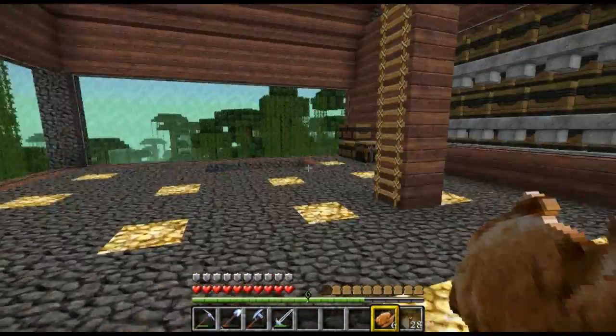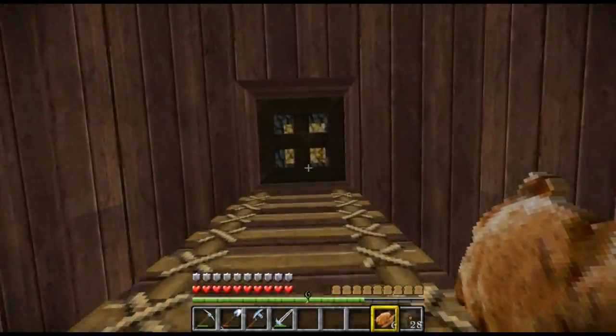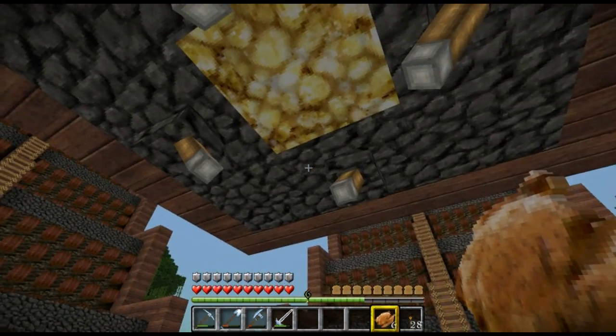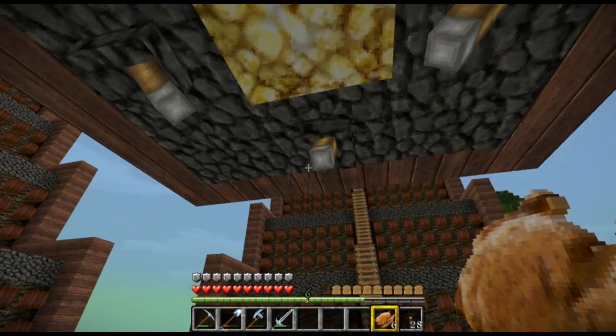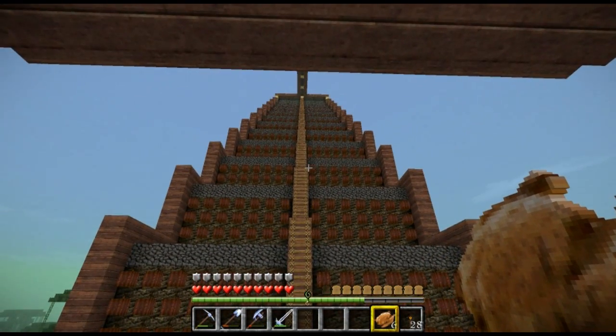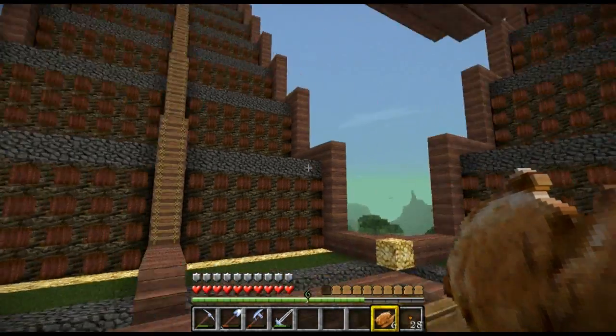Let's move on to the control panel area. So we're at the control panel area right now and we've got levers here. Each lever obviously controls each wing, just in case for those people's computers that can't handle a massive amount of one item.